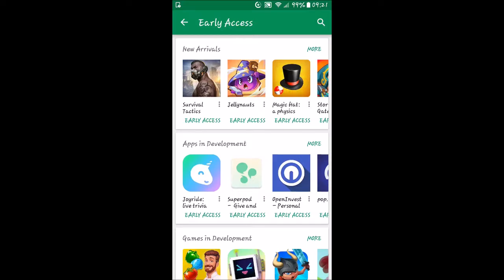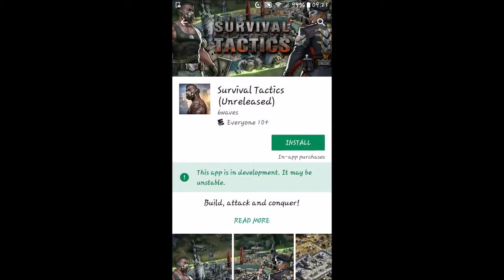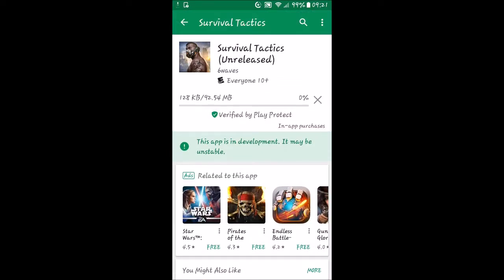We'll go through and do some from each category as we go along with this series. Each time we'll focus on just one to keep these videos relatively short. We're going to try Survival Tactics first — it says it's good for everyone 10 and up. We'll go ahead and hit install and while we're doing that, we'll read a little bit about it.